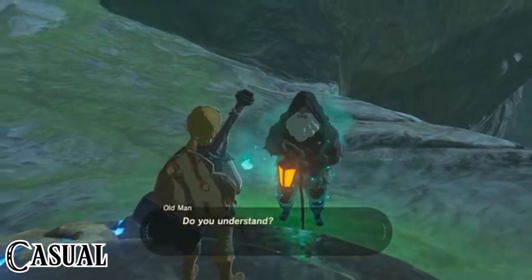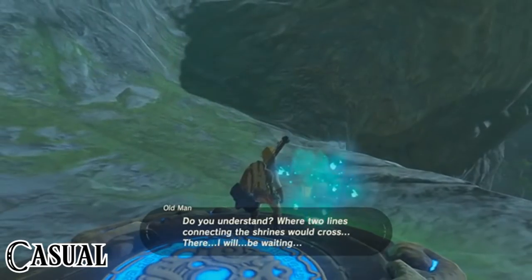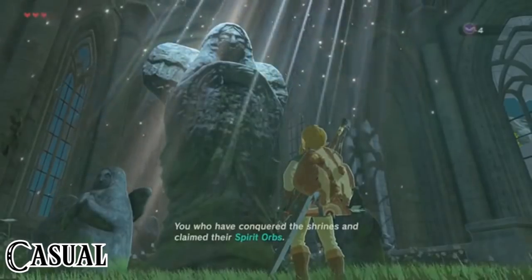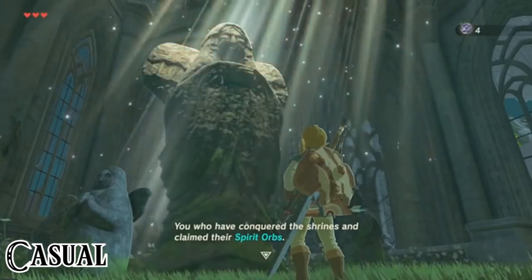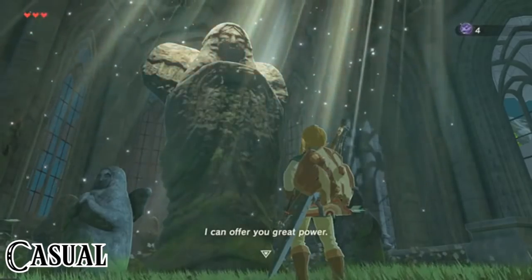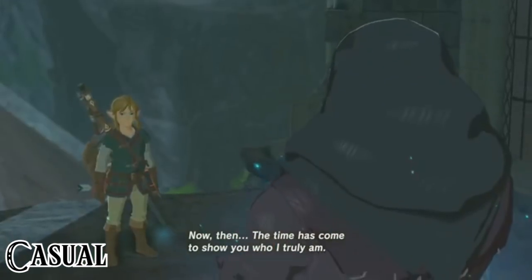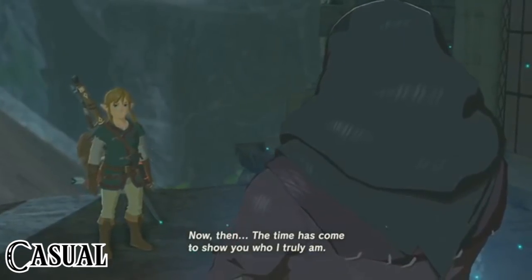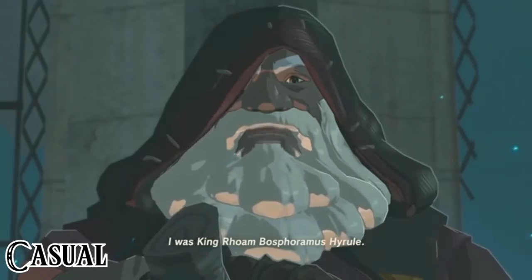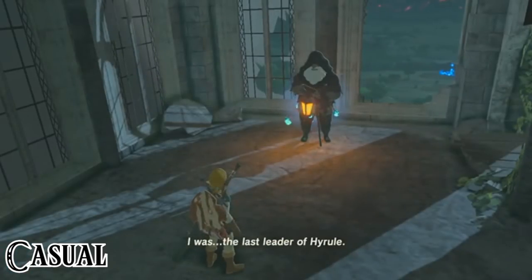As we grab the last spirit orb and exit the shrine, the old man approaches us one last time, telling us to go to the center of the four shrines — the old Temple of Time. As we enter, we see an old goddess statue waiting for us. We pick our reward and get told to get onto the roof by the old man. After we climb the ladder, we see him inside the tower waiting for us. He reveals his identity, tells us the story of the last hundred years, gives us the paraglider, and by doing that we can finally leave the plateau.